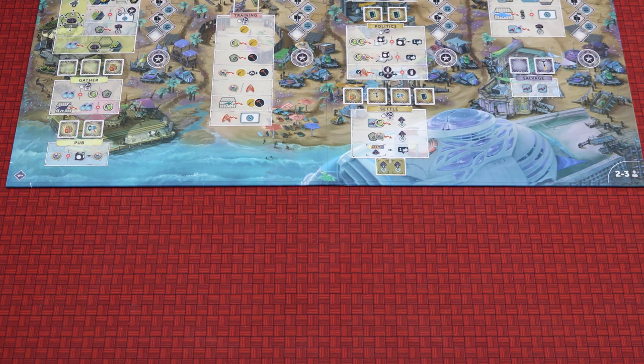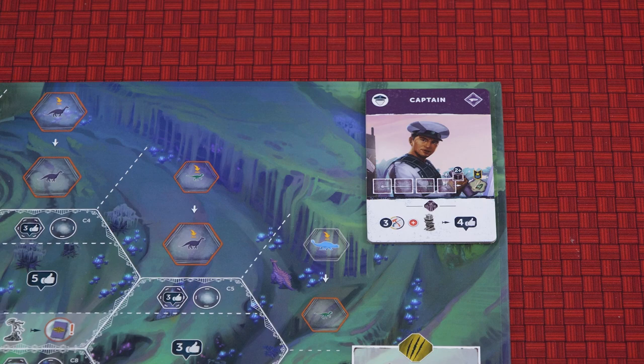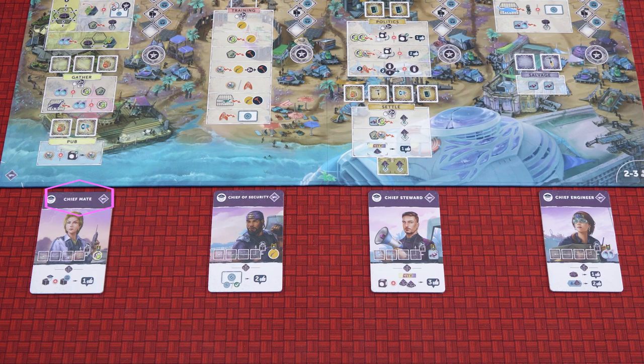For your first game it's recommended to place the officers as follows: Sustenance — the chief mate; Military — chief of security; Expansion — chief steward; Construction — chief engineer; and place the captain in the discovery zone. Place the food, scrap, story, island resources and glowberries in a supply nearby.